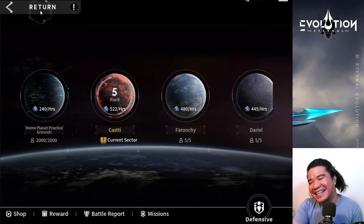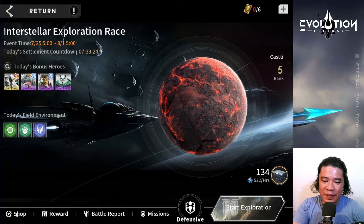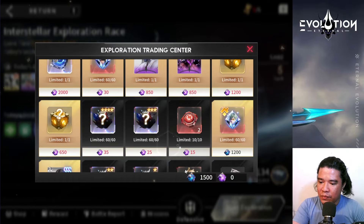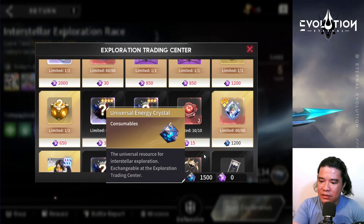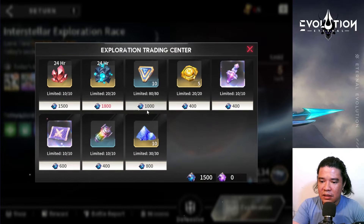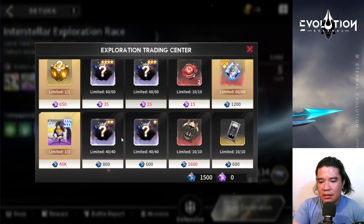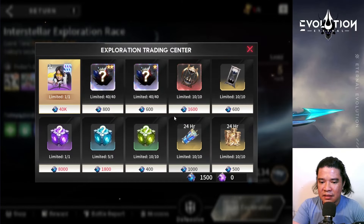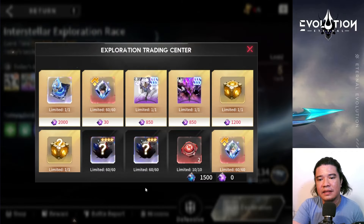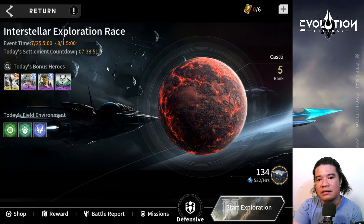If you check the shop, we have 1500 universal energy crystals and we can purchase some items here. I would prioritize the tempering materials or the random chest - the gem random chest. Anyway guys, that's it for our first impressions of the Interstellar Exploration Race. Thank you for watching and I'll see you again next time, bye!